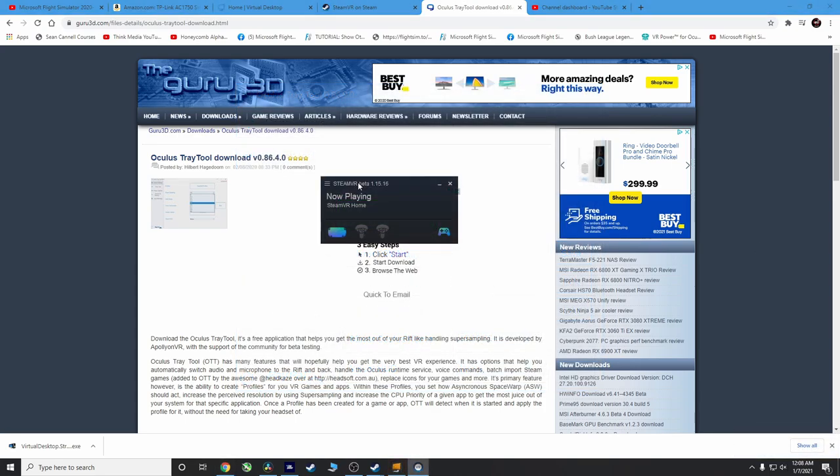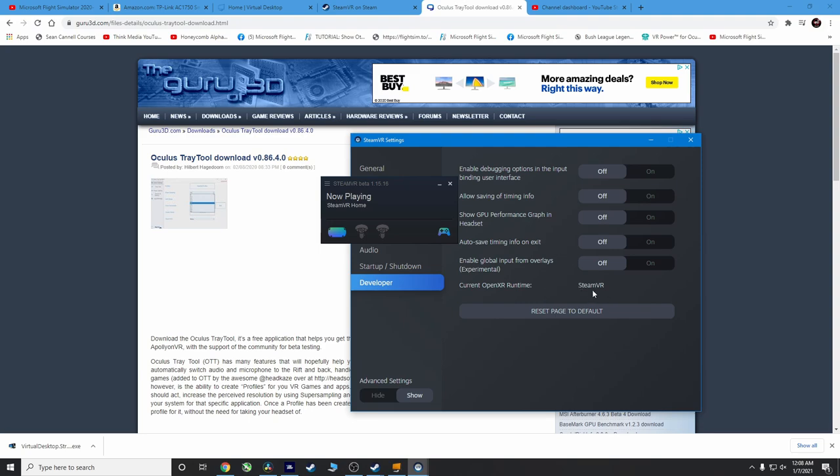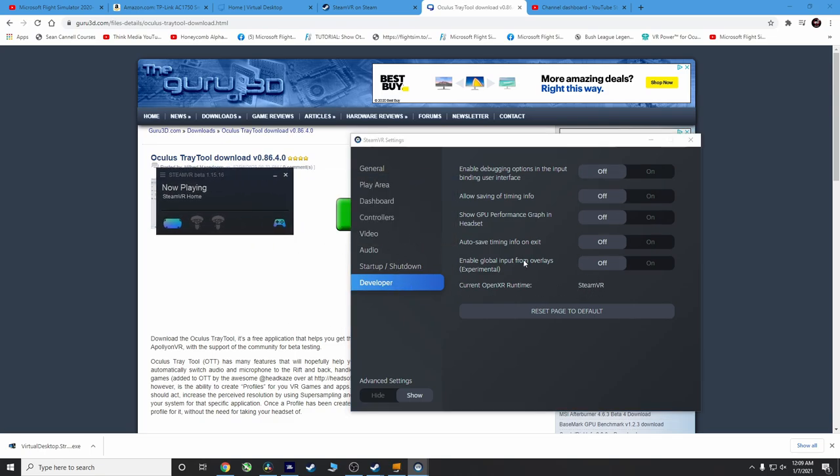You do not need the Oculus software running on your computer for this wireless setup — as you can see it's not open in my taskbar. One quick thing: open Steam VR, go to settings, and make sure it says 'Current OpenXR Runtime: SteamVR.' That's important to make everything work — if it's not set, you should be able to enable it right there.